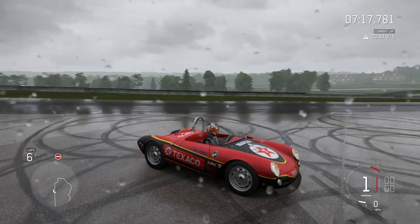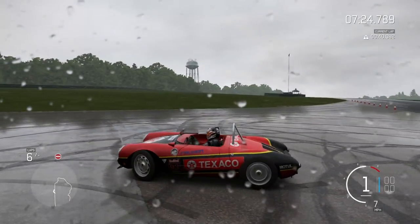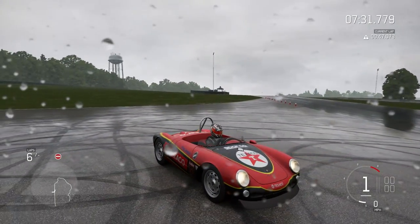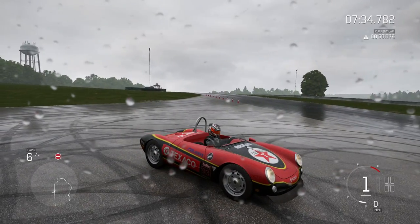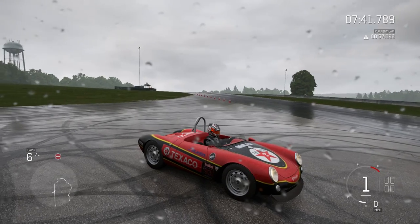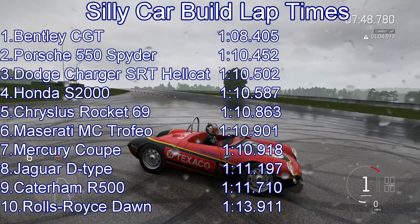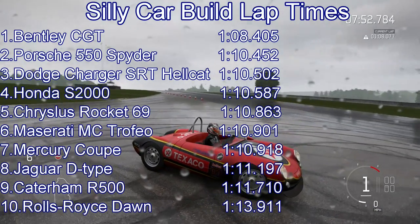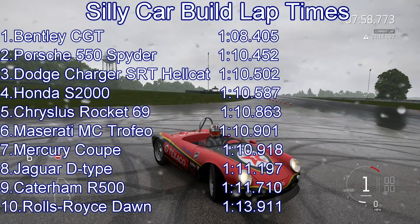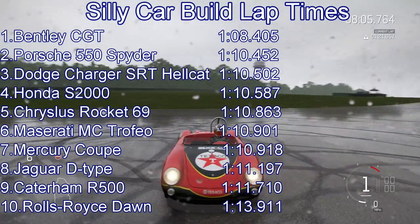It's not an easy car to drive. The power delivery is brutal — it will spin its wheels and it doesn't like the crests and bumps on the run up towards turn one, as you might expect a small light car to have issues there. However, it's actually pretty nimble through the corners, does a pretty good job of changing direction, and it hasn't got the brutal, scary power delivery of the Caterham or the Jaguar D-Type. It goes second place on the leaderboard — beats the Dodge Charger Hellcat, the Honda S2000, and the Chrysalis Rocket. And that's in a car I thought was going to be bonkers and barely controllable. The brakes are a tad scary in places, but that's really very good going.